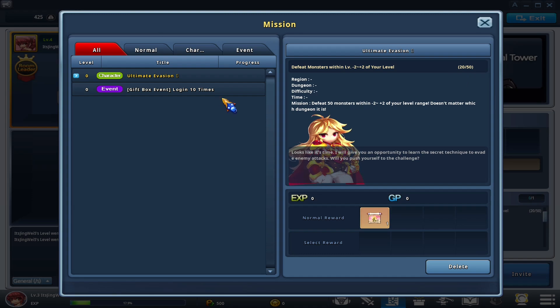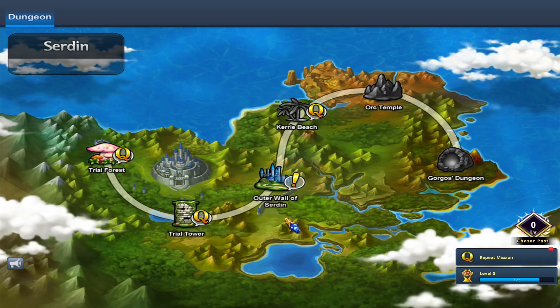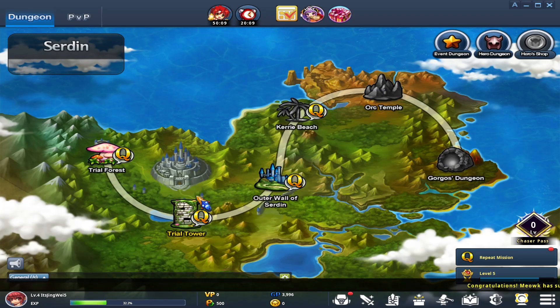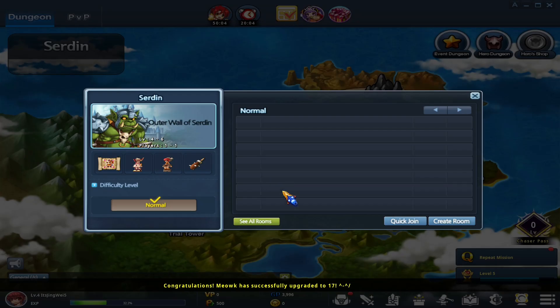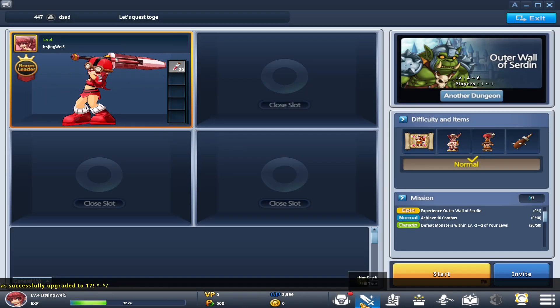Now that we don't have any more quests at Trial Tower and we're the host, we can click the 'another dungeon' key and select Outer Wall Sertant — that's the next one. If you leave a lobby, you can also navigate back to the map, select your next dungeon, and set up a new room from there.